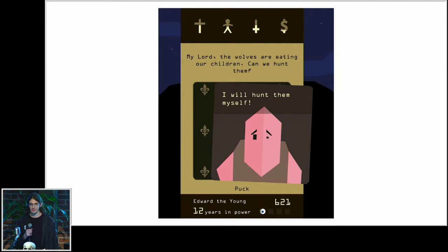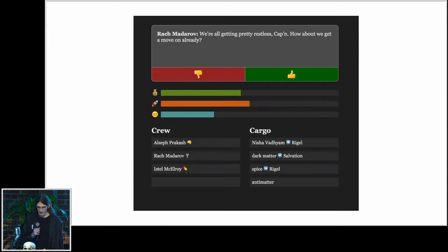Mechanically, Starfreighter started out as a Reigns-like. For those who aren't familiar, Reigns is this iPhone game where the premise is basically you're the king. Your subjects bring you little requests and you have to swipe right or left Tinder-style to say yes or no. There are four stats at the top of the screen that you're trying to manage, and if any of those go to zero it's game over for your current ruler. Starfreighter originally had a similar setup, with a text box and choices, and three stat bars equivalent to Reigns' four needs.